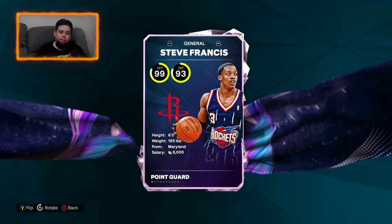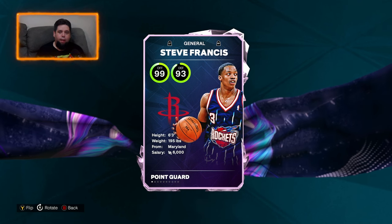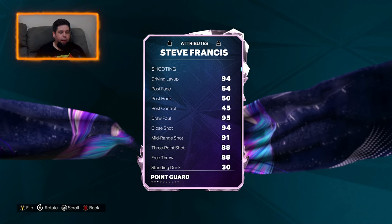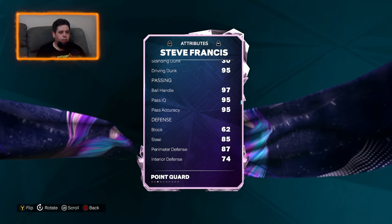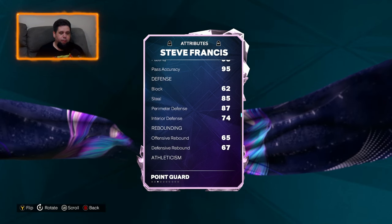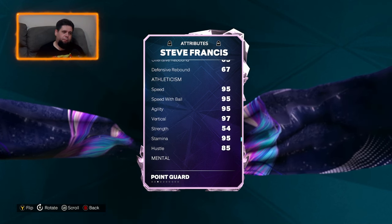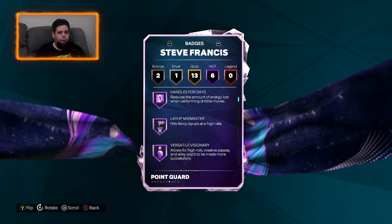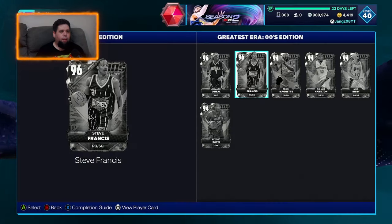Now let's have a quick look at Steve Francis. Steve Francis cards are always decent, man. 6'3" - they look and feel smaller than what they actually are. This is a card I wouldn't mind. 88 three-ball, which is good. Should have a really good driving dunk - 95. Good ball handling, good pass IQ, good steal, good perimeter defense, okay rebounding for a point guard, good speed. Six Hall of Fame badges as well: post rise, handles for days, lap, mix master, visionary, ankle assassin, and lightning launch. 13 gold, 1 silver, 2 bronze.